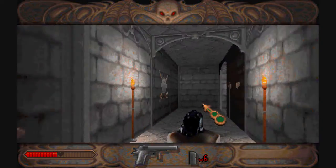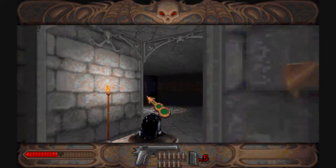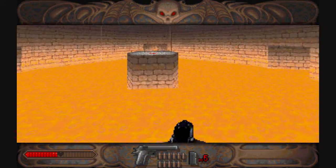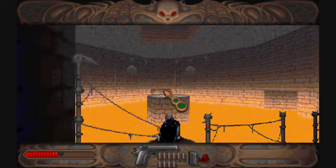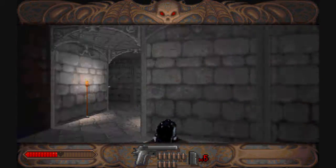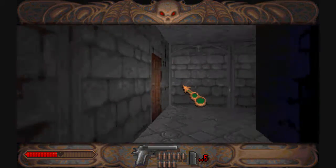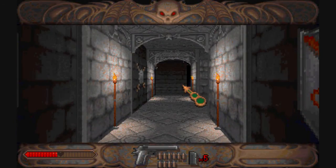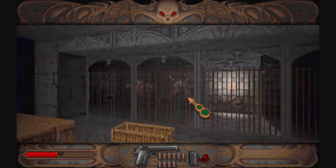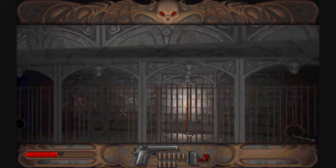Hold on, hold on — just pause for a sec. Is that lava? Is that fucking magma in the middle of a house? How does that work? Like, did someone build this house on top of an active volcano? In that case, who the fuck designed it — Dr. Evil? Or did someone take dump trucks and dump boatloads of fucking lava into the house? Just — ugh. How does that make any sense at all?